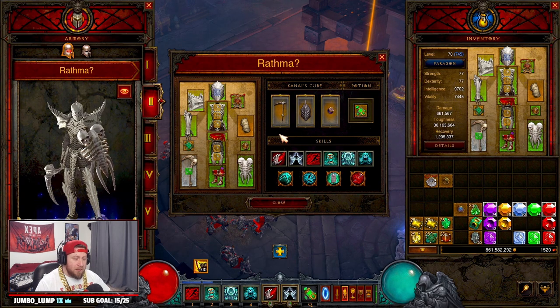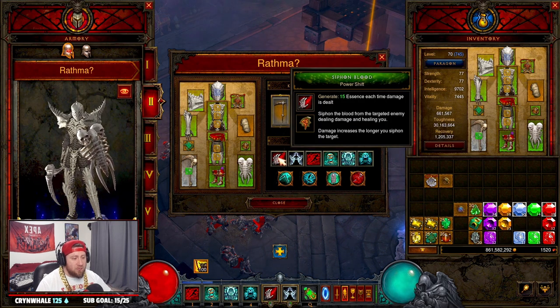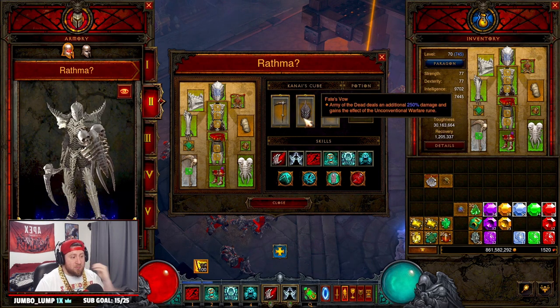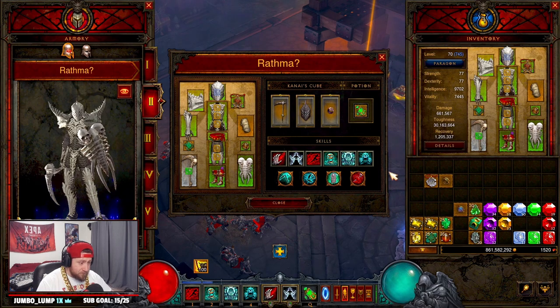I've seen Travelers Pledge swapped out for Squirt's Necklace and Convention of Elements, which is still very strong, but I like Travelers Pledge for the added defense to be even more tanky. For our Cube, we have the Funerary Pick — they fixed this in the patch, so it's really really good. If you're going to run Siphon Blood, we want Fate's Vow. This is where the bug really hit hard: Army of the Dead deals more damage and has the Unconventional Warfare rune, which is what you saw in the first couple weeks of the PTR, but now it's still there — it just isn't as crazy as it used to be. Then of course the Ring of Royal Grandeur to hit both of our two-piece sets.